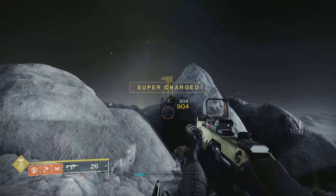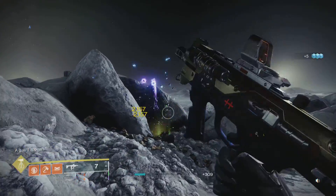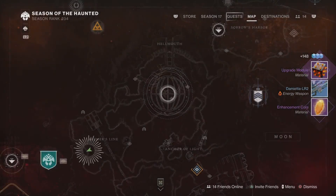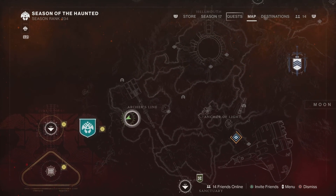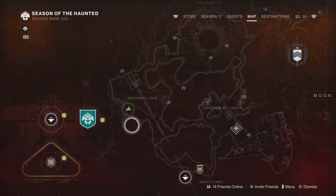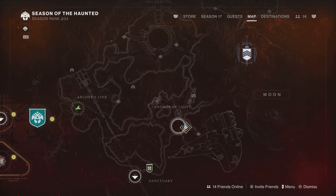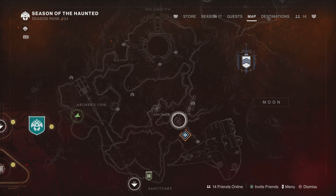Still waiting for the upgrade module at the moment, but it does drop. This is one of three locations. The first is here in Archer's Line — come through the tunnel, turn left, there's a divot where a public event usually spawns. The next location is in Anchor of Light, in the cylinder rotating structure in the middle of the room.